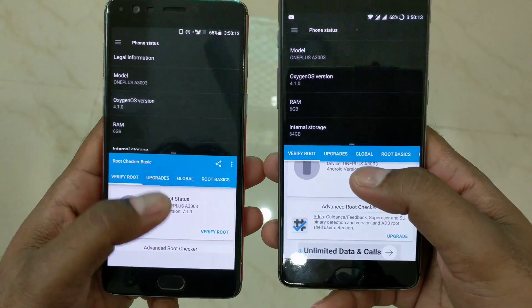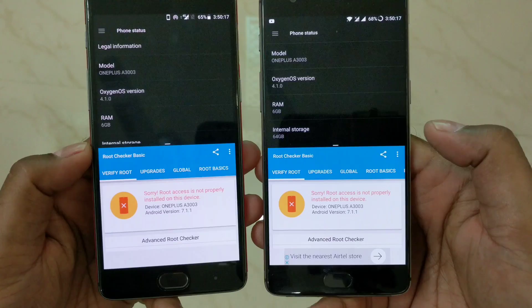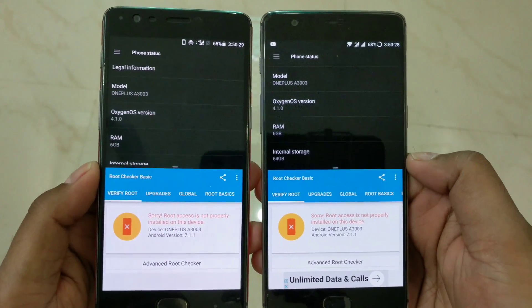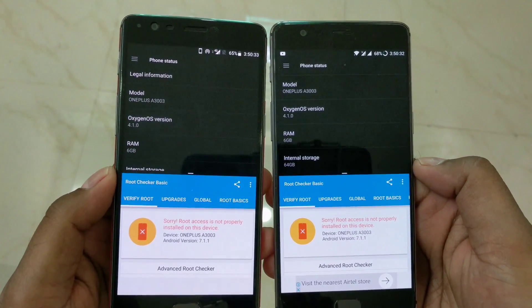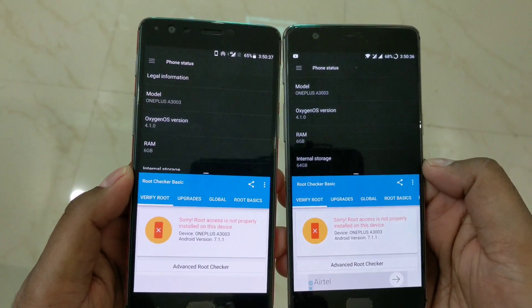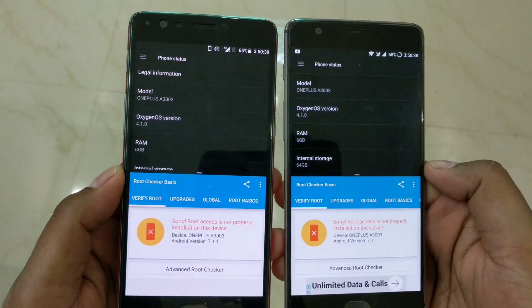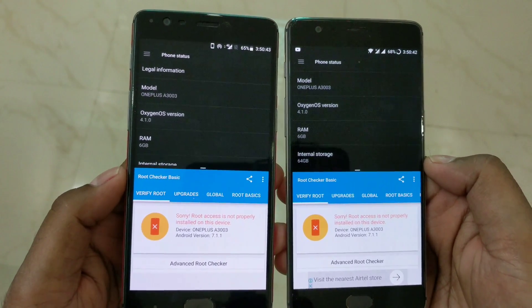This is my Root Checker Basic app — I'm going to quickly check whether it is rooted or not. As you can see, my device is not rooted. In this video I will not be showing the exact rooting steps in detail, so make sure to check the playlist for rooting — I'll put the exact link in the description.